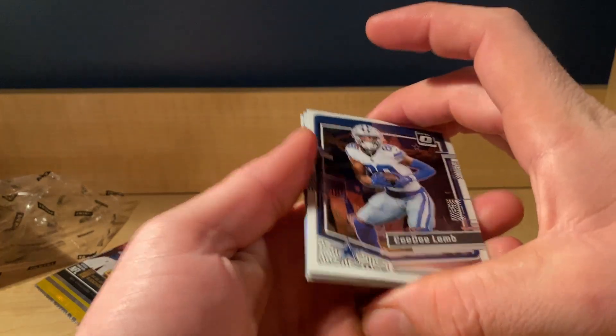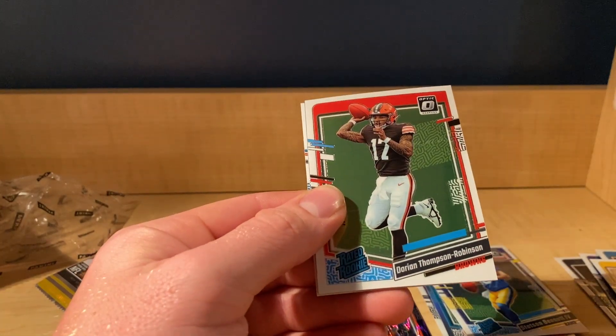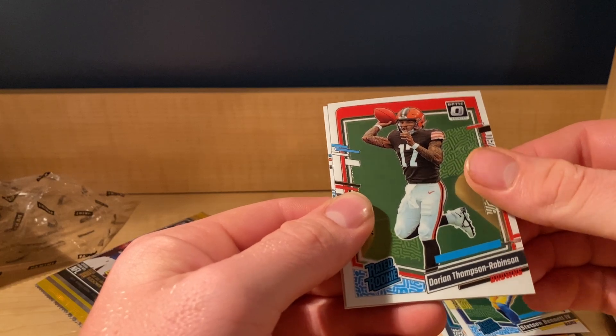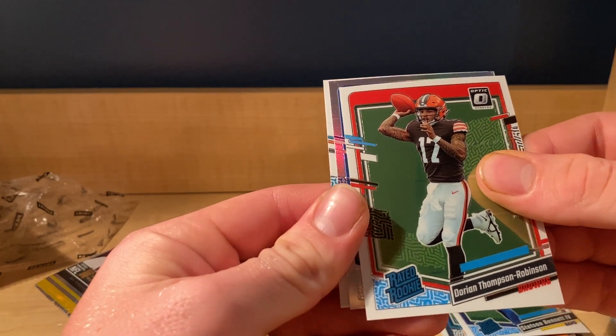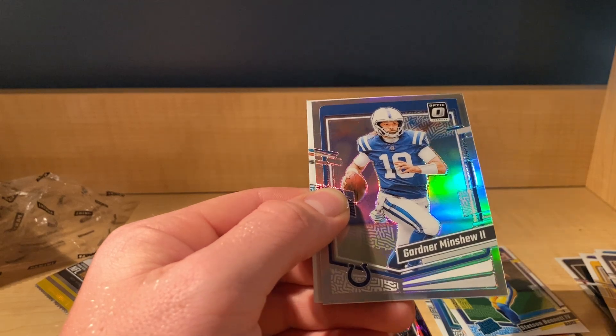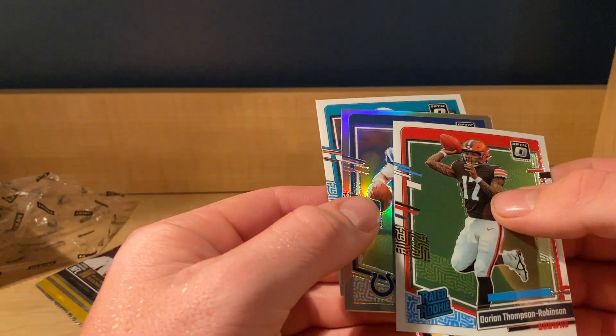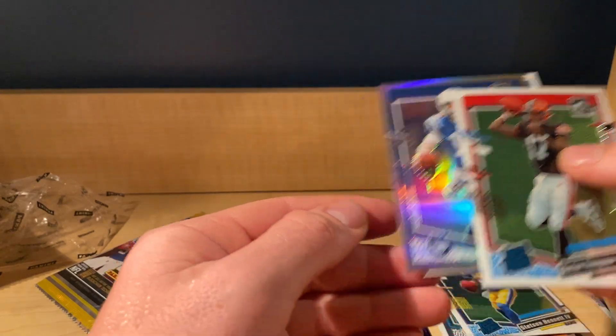Oh, CD Lamb! Oh, DTR — Dorian Thompson-Robinson, another hollow! Not the quarterback you're looking for for the Colts — it would be nice to get a Richardson, but that's okay.